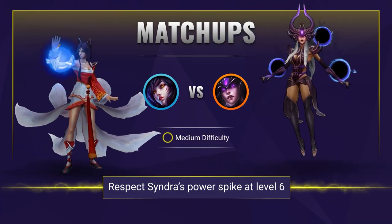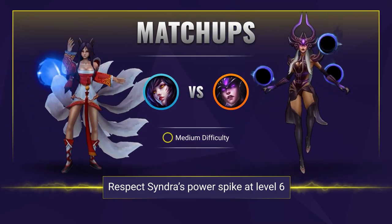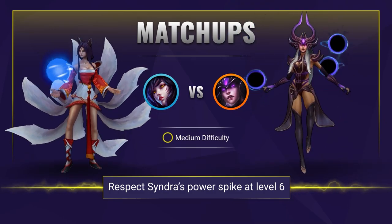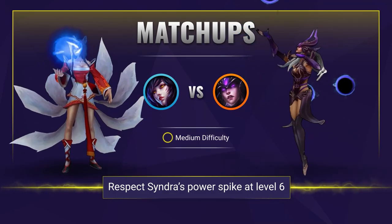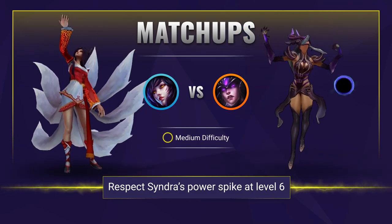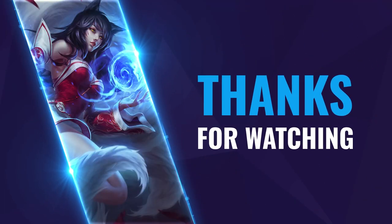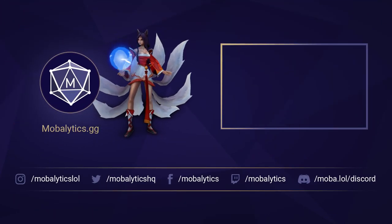When Syndra is level 5, you want to make sure you respect her level 6 power spike — do not get caught out by her ultimate's burst. Once you have your ultimate, if Syndra misses her stun, this is your opportunity to all in. Get close to her with your flash or your ultimate to land your charm and burst her down with ignite. There is also the option of roaming — Syndra doesn't quite have the mobility that you have, which should allow you to abuse this in ganking other lanes. That's going to wrap up our 5 quick tips to climb ranked video featuring Ahri. We hope it helped — feel free to let us know in the comments who you'd like to see next. Take care.